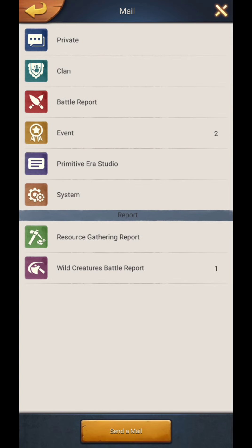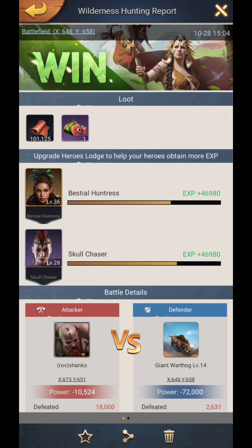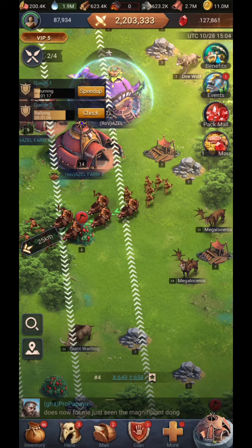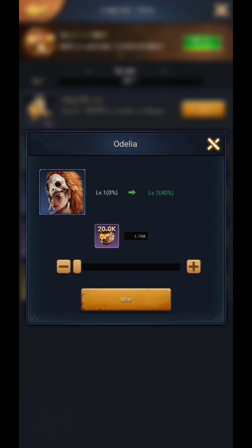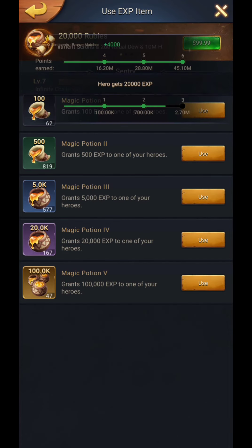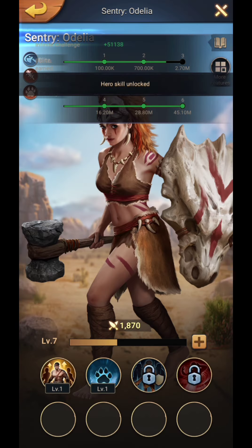As you can see, the experience I got by killing the level 14 wild creature is 46,980. The experience you get depends on the level of your hero lodge and the level of wild creature you attack. My hero lodge is only level 12.